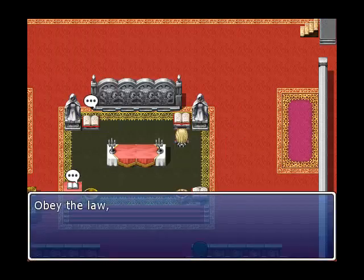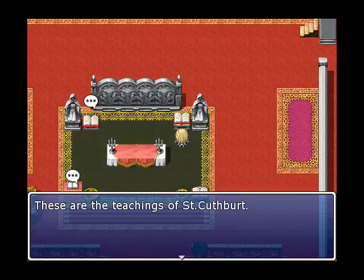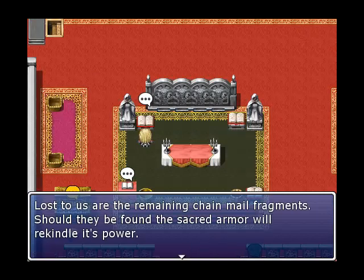This little book right here is kind of useless because this sentence is kind of boring. Maybe spruce it up a bit — make it sound a bit more religious — or just get rid of it entirely. I would get rid of the apostrophe, because when you add an apostrophe you're basically making "its" sound like "it is," and it doesn't sound good when reading "found the sacred armor will rekindle it is power."